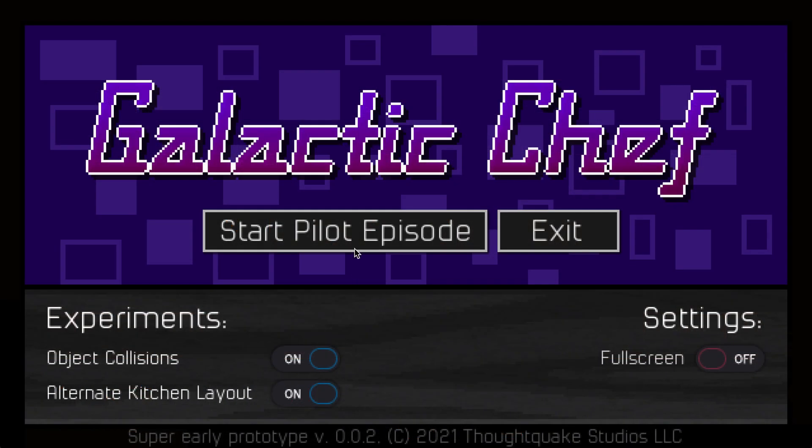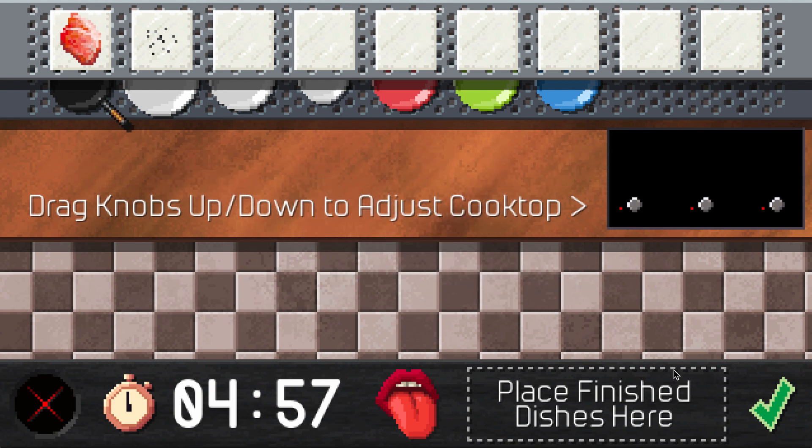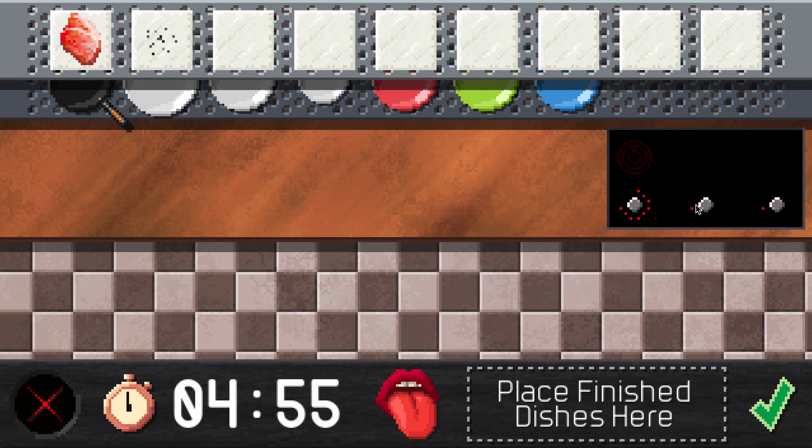Another suggestion I got from Discord was an alternate kitchen layout, which I've added as a toggle on the main menu. I want to do a lot of these toggles in the future, so I can experiment with different options for things and get feedback on which way people like better.